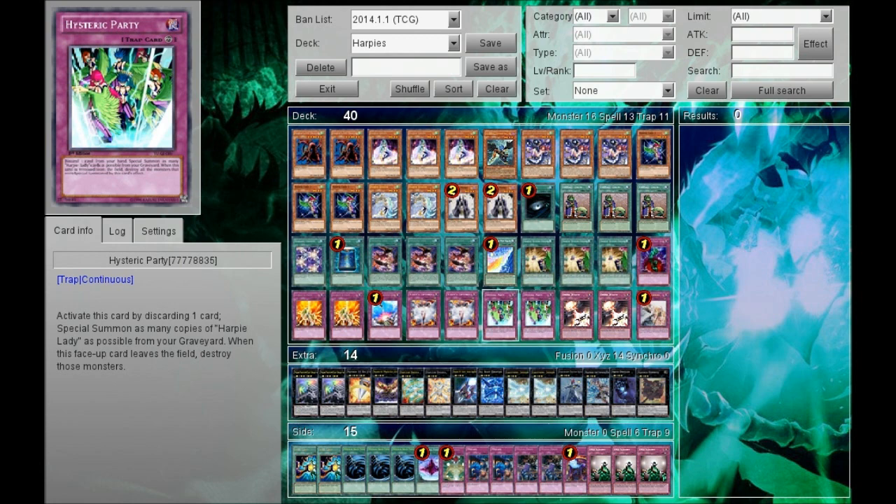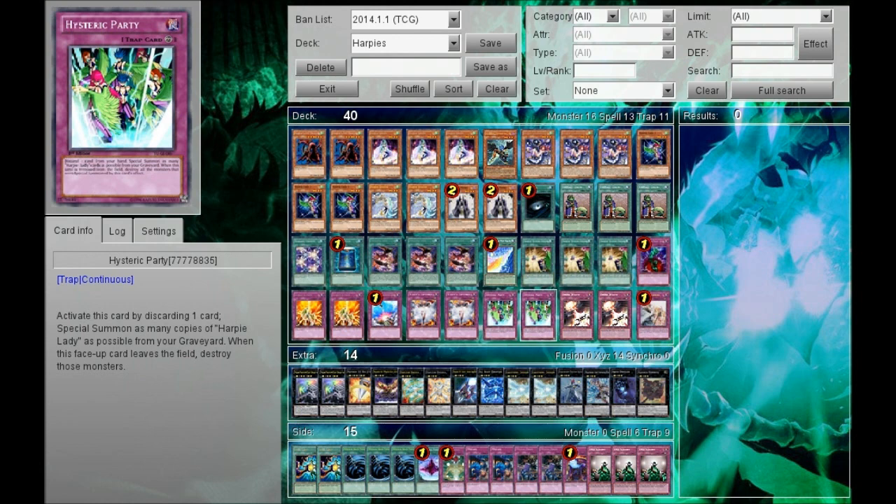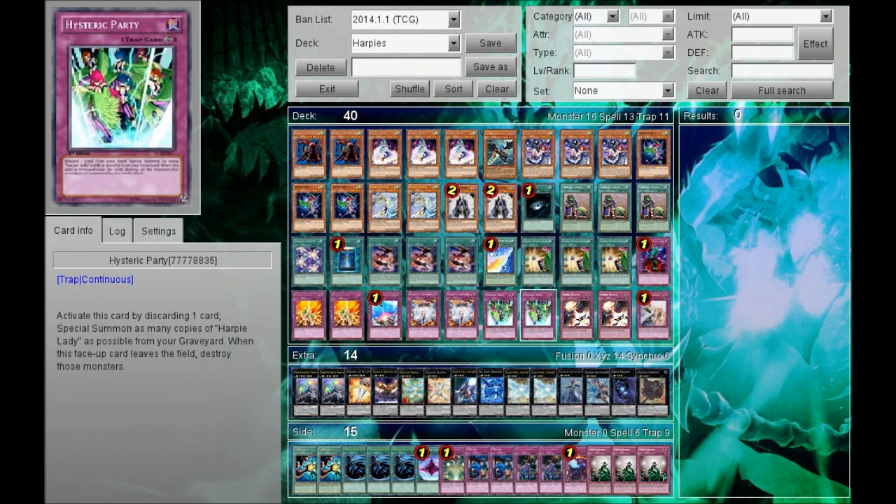Two Hysteric Party — revives a lot of Harpy Ladies, no reason not to run it. Two Divine Wrath — I don't play Effect Veiler or Phoenix Wing Wind Blast because Divine Wrath is just a faster card. The reason you play Divine Wrath and these discard cards is because you can discard Hysteric Sign as a cost, and in the end phase add three cards — great synergy with the deck.